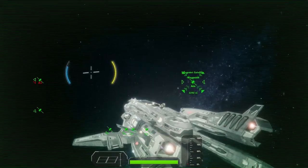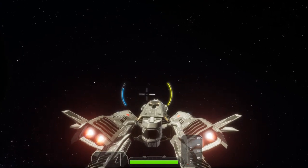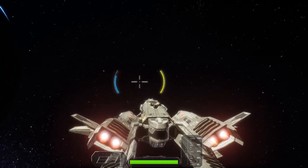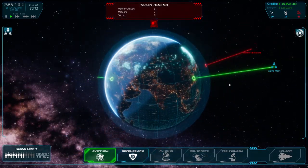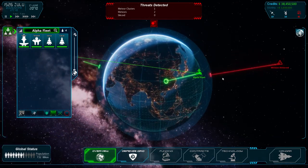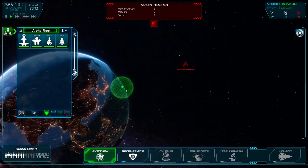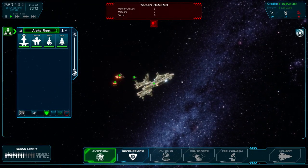Now that we've reached our destination, you can choose a different target if you want, or leave mag drive entirely by pressing Z. You'll also notice on your fleet manager that your fleet vessels have joined up with you.